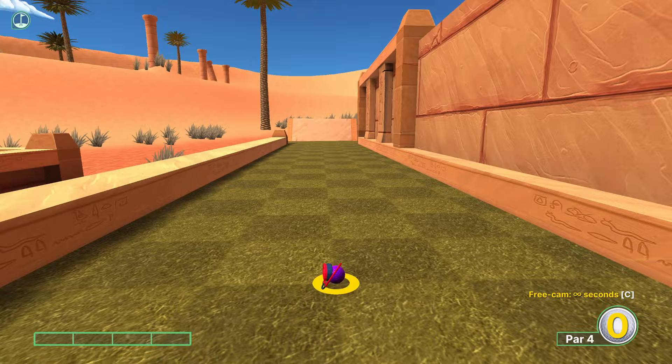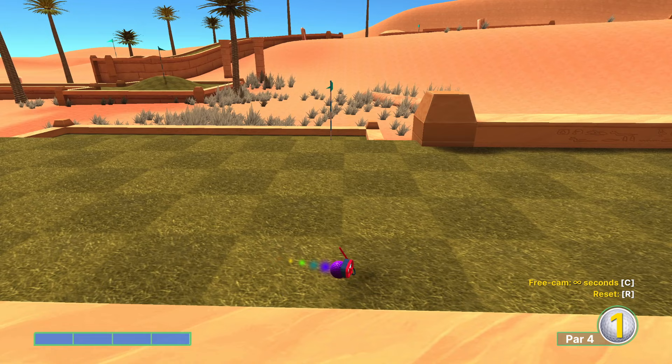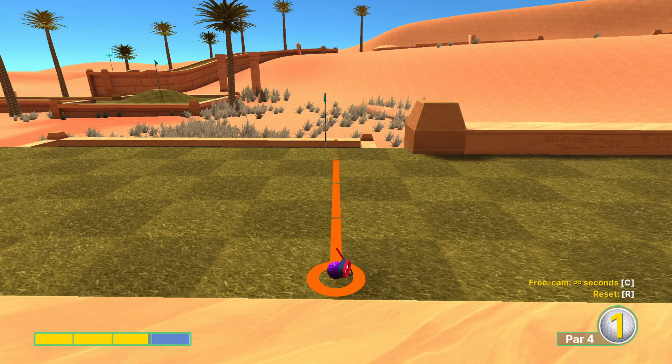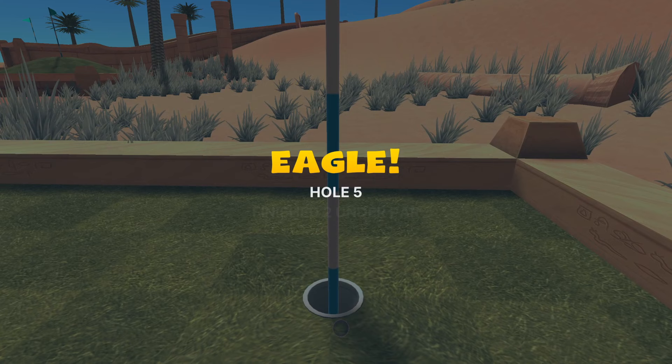Hole number five: there's a little crack on this ramp down here, aim directly at it going full power. For the follow-up effort, aim about three quarters of a tile to the flag pin's right at just under three power. It's a completely safe shot - we go this speed so that we stay in no matter what.